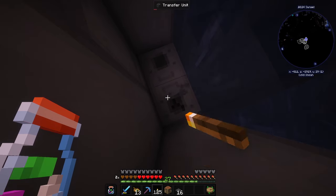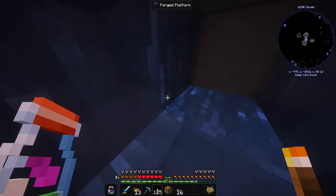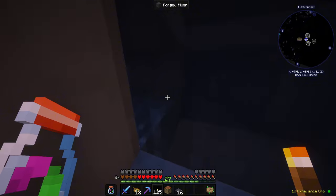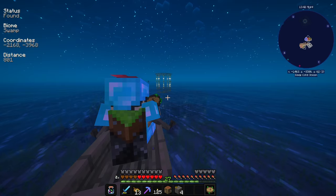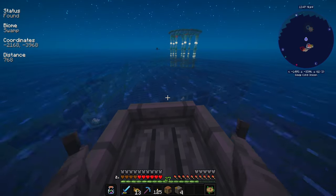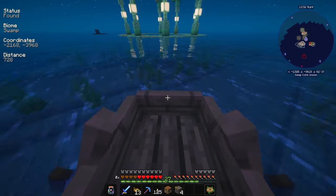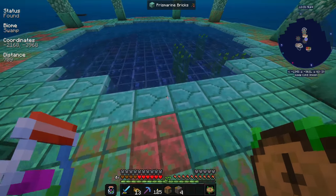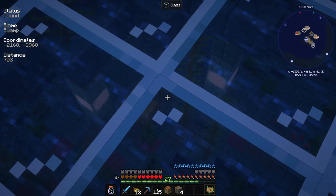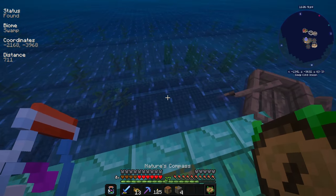This is gonna take forever to mine. Transfer unit — what the hell is that? Hold on, a skulk. Hopefully we don't spawn some kind of warden over here. Oh god, is this our first big structure? Don't tell me that's an ocean monument in this mod pack. By the looks of it I don't see any guardians — oh who am I kidding, I see them on the map.